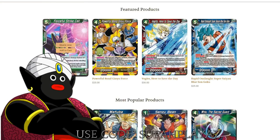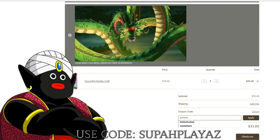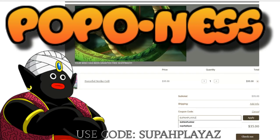Yo man, what's up? Mr. Popo back at it again with another super discount, super simple set, super powers, super Poponess. Use Superplay code at checkout.